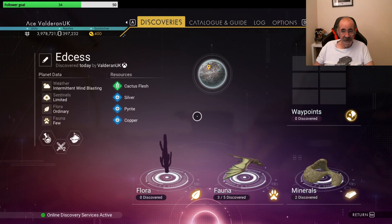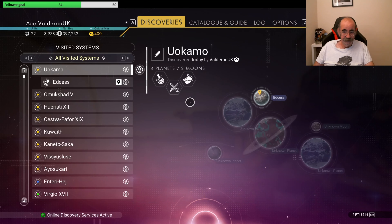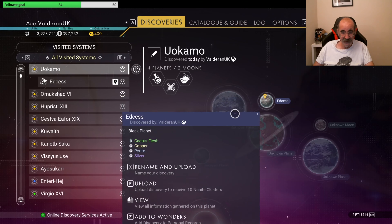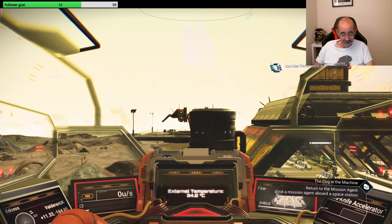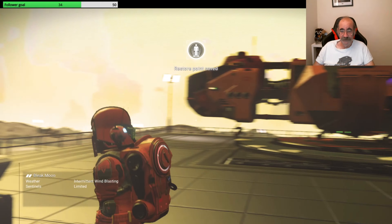We are in the Urcamo system on the planet it says of Nordic. So at least that's one thing you can have a look at and camp out for this fighter if you are interested.